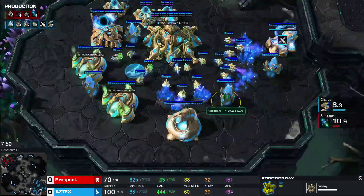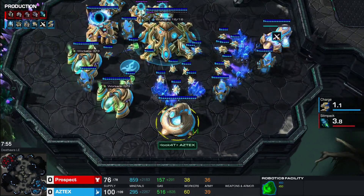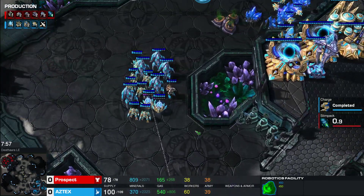Protoss is getting more gateways and a robotics bay. There is the robotics bay, which allows him to build Colossi or Disruptors. The Dark Templar is checking the Terran's third. Terran isn't moving out of the map — that is a bit wise, seeing how the Protoss army is slowly building up in numbers.